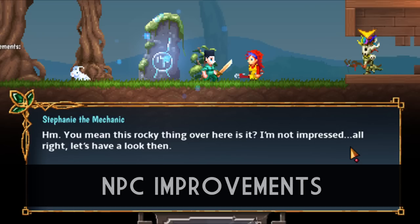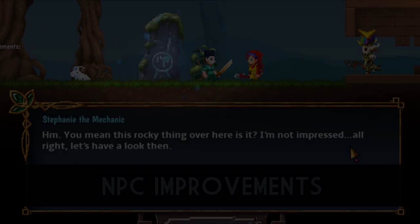Now in the number 4 slot is NPC Improvements. One of the NPC improvements implemented into Terraria Otherworld is that NPCs will now talk about items in the background. This is a great feature because it makes the world a little bit more immersive. It really sucks you into the fact that the NPCs are actually living there and are affected by the world, and it also helps with the overarching story that runs through Terraria Otherworld.